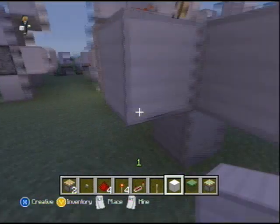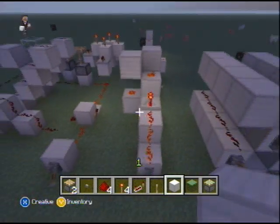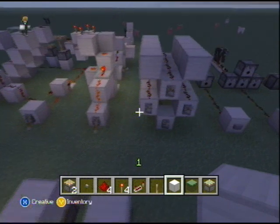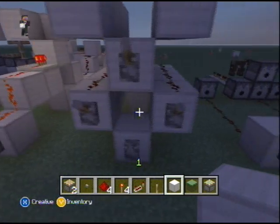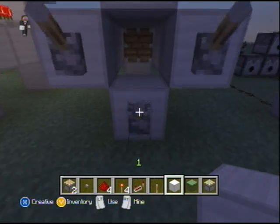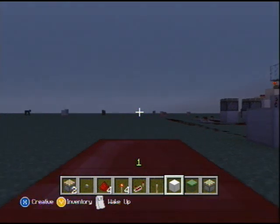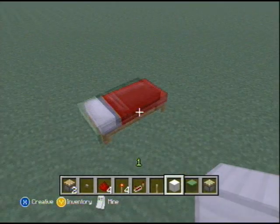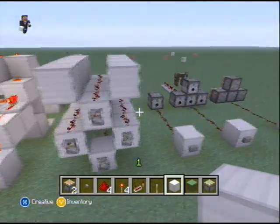Moving on from emission, we have detection. Basically that's any device that will react to redstone in some certain fashion, like doors, pistons, dispensers, and in a future update, fence gates — stuff like that.